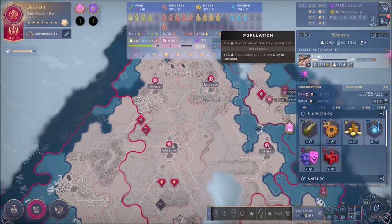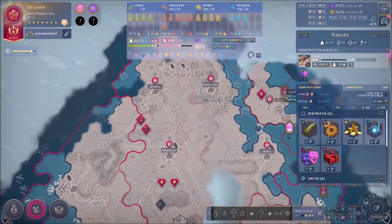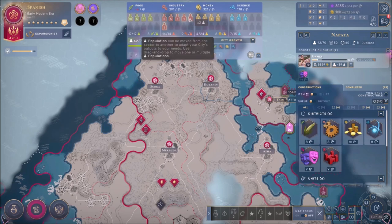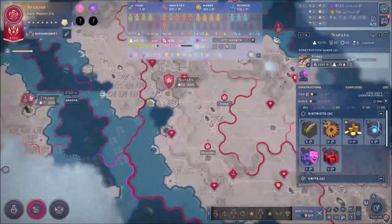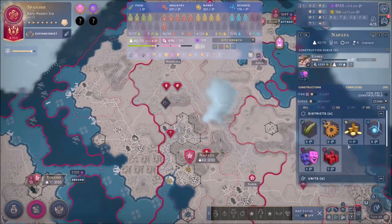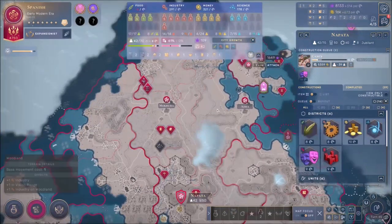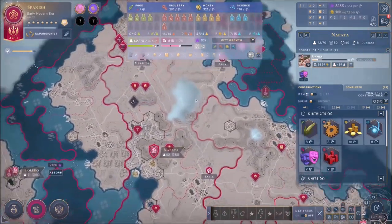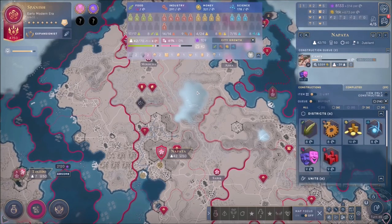Napata has just absorbed Knock, which is a huge city in and of itself — it's now got 42 population out of 70. Now we're talking! But look at that — zero stability boys, zero stability. We're maxed out in food production. Napata is so big that I cannot contain it whatsoever. It's going down big time — this is not good. Too much boys, not really good — this is pretty bad.